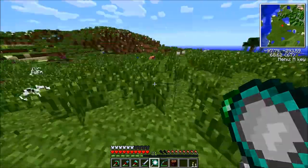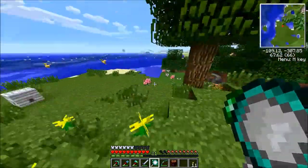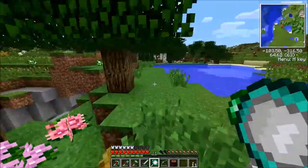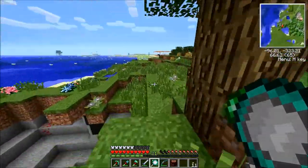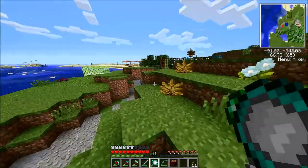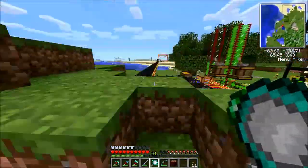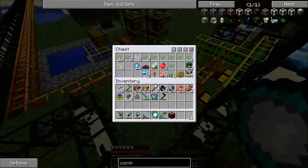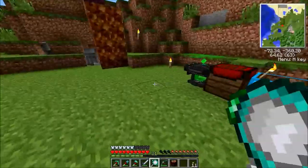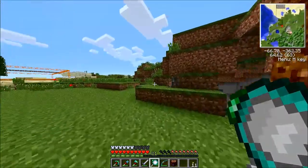I don't see any shrubs, which means I'm going to have to find some. I think I turned all of my shrubs into waterproofing. I do think I have some cactus in this chest over here — yes! And that means I'm going to need to make a furnace; I don't have any cobblestone of course.